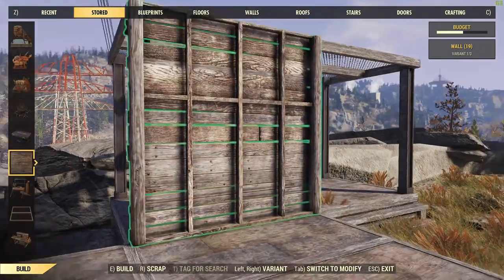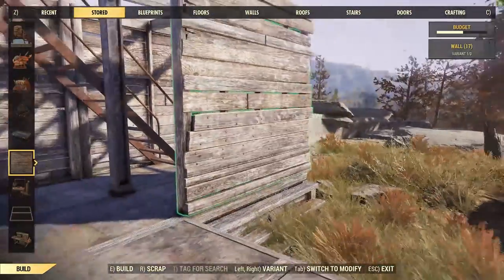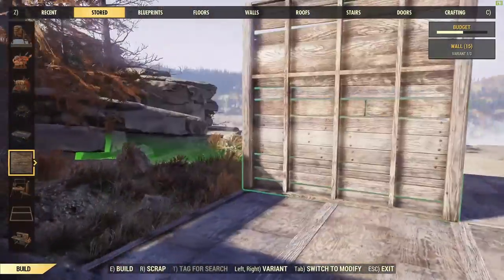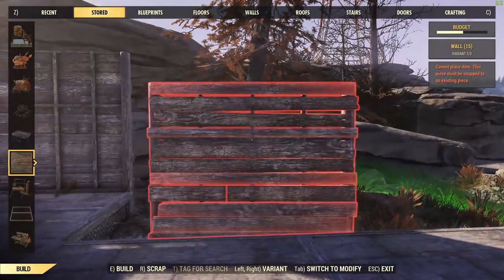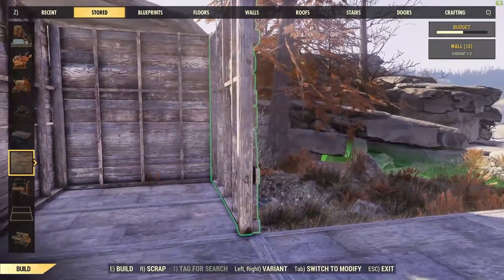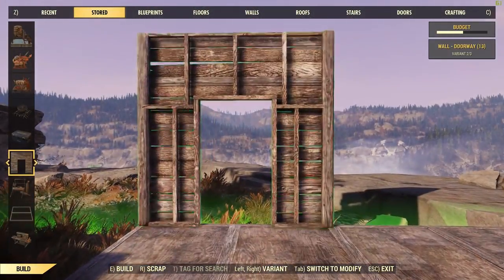The thing to watch here is these two walls I'm putting in first. They're going in just fine, but I've taken those floors I just put in off because they were preventing the walls from snapping in. There's a massive build order issue with the whole building approach in Fallout 76, particularly with this build.